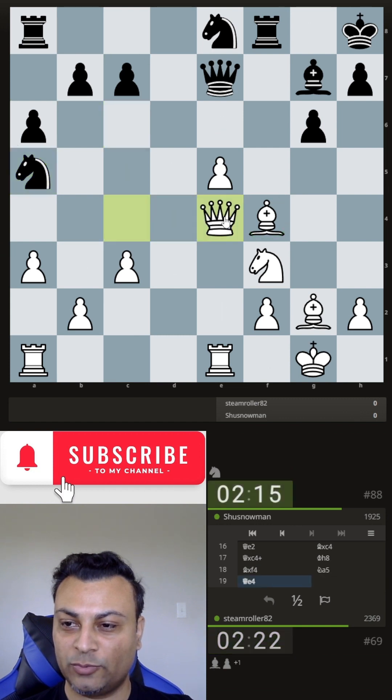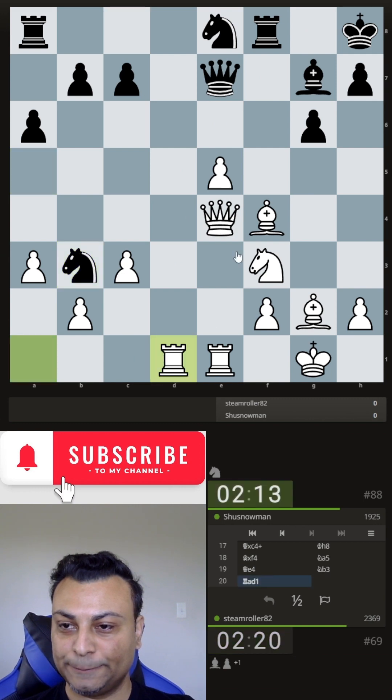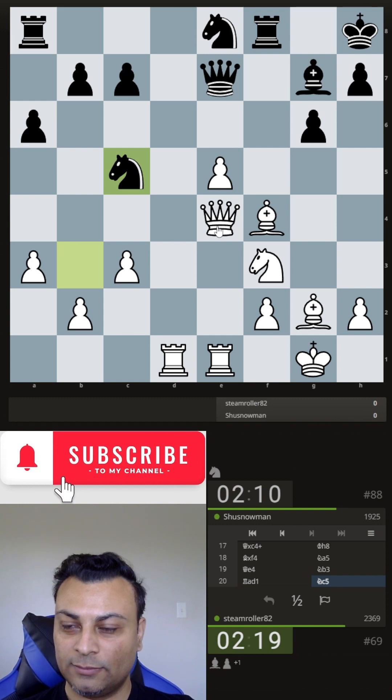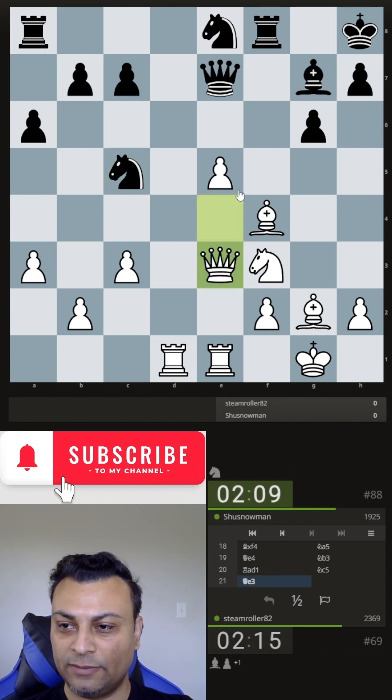The bishop has to remain protected, so queen e4. Knight b3, rook goes to d1. Looks pretty safe for white. Knight there. Queen slides back to e3. Everything's protected.